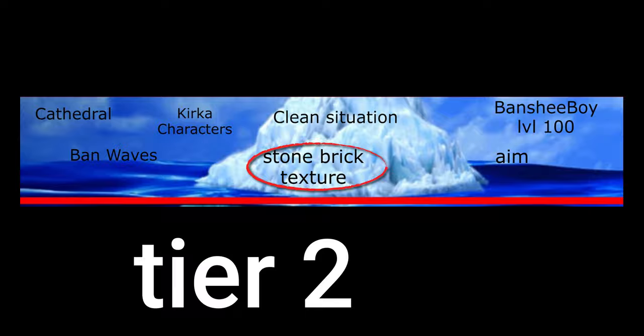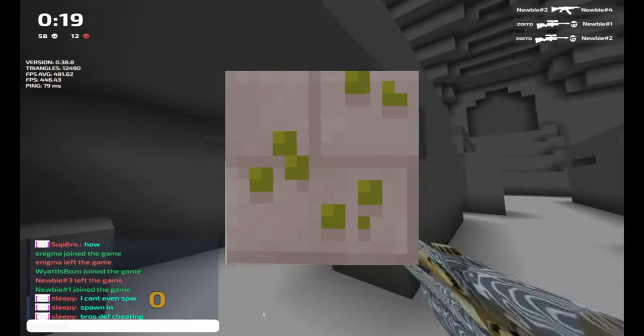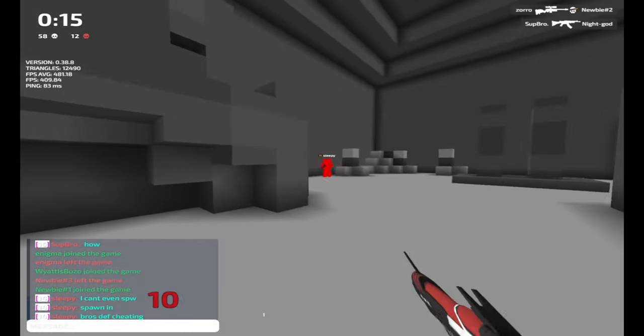Stone brick texture. Now for the Monsi stone brick texture, if you look close enough, you can actually see there's a little smiley face on it. It's pretty cute, and once you see it you honestly can't really unsee it.